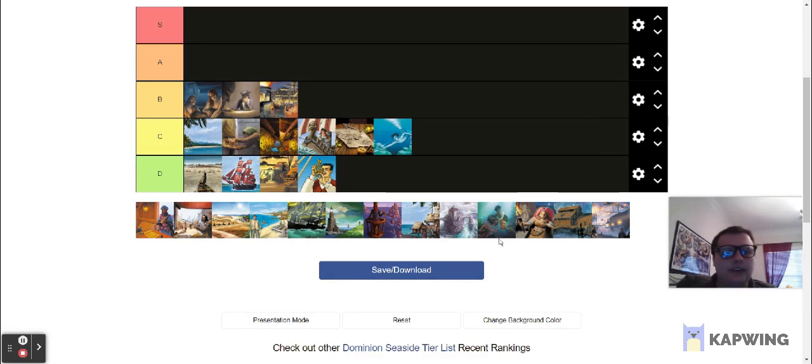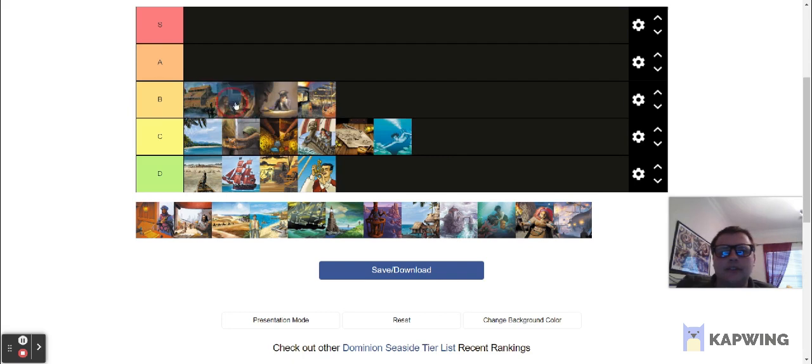Next in B tier is Warehouse. As far as sifters go, Warehouse is pretty weak. At the time it came out, it was one of the better sifters because there just weren't a lot of them. But since then we have much better ones, and Warehouse is just kind of mediocre. The fact that it reduces your hand size every time you play it is not great. It can't really compare to Dungeon, which lets you start off your turn on the duration end of things. It can help you line up stuff early in the game and filter past victory cards late game, but usually doesn't make a big impact in and of itself. Pretty average.